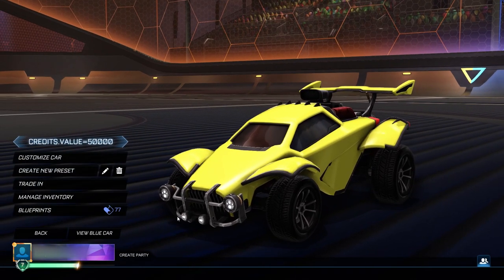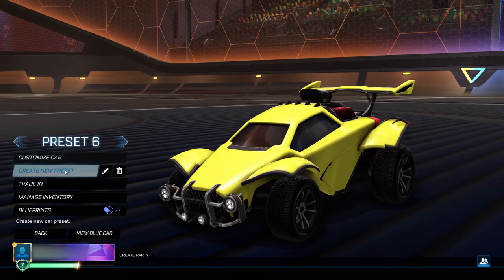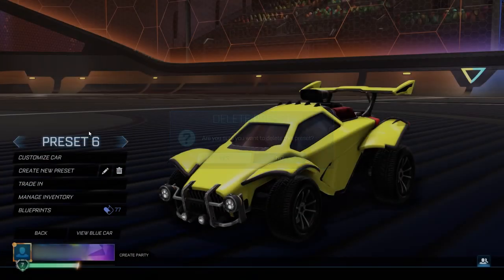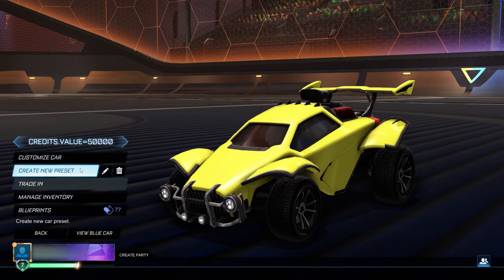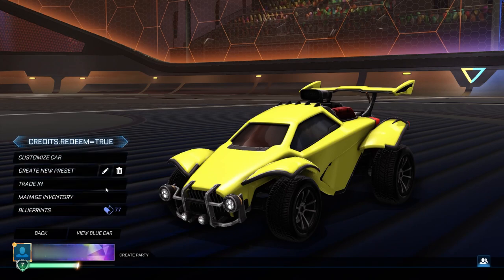Then head back into the garage and create another new preset. You want to rename this one to: credits.redeem=true. Make sure you don't spell anything wrong — you're going to spell everything correctly. You can't miss any of these steps or the final step is not going to give you the credits. Credits.redeem=true is what you type into another new preset. Click OK, and make sure you don't delete this preset — you need to keep both of them there.